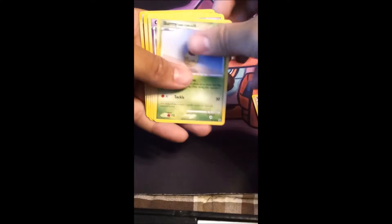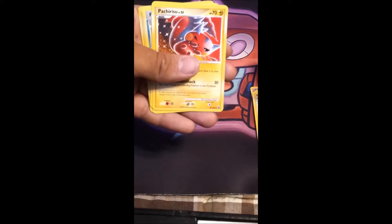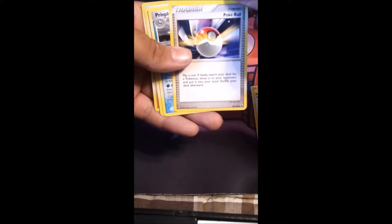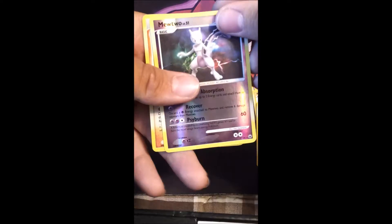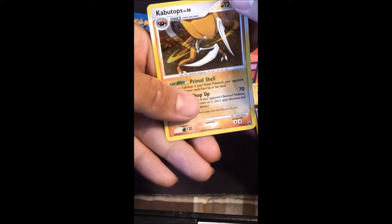Alright, we got Starly, Burmy, Chingling, Aipom, Pikachu, Pachirisu, Pokeball — which will never leave the format and will always be terrible — Primplup, nice reverse holo on Mewtwo which is a rare, and Kabutops which is a foil.